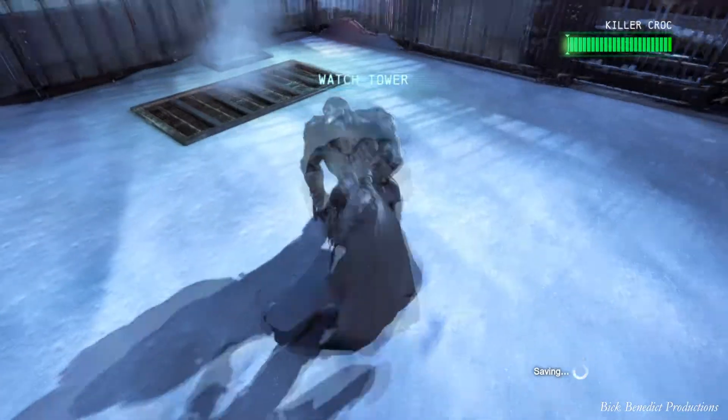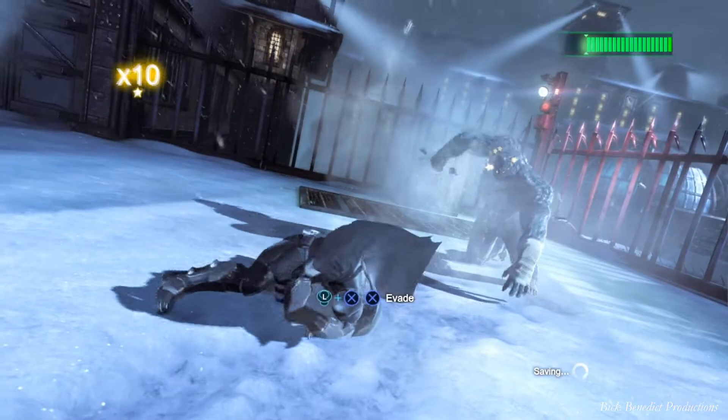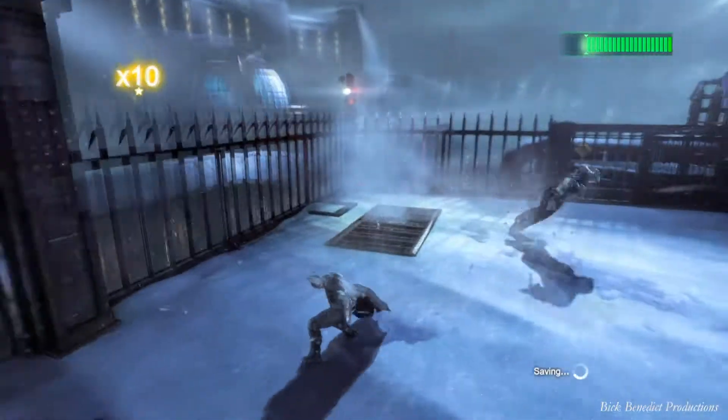What you need to do right away is do the cape stun with the circle button and then mash on the square button. At this point you need to do the evasion as it instructs you right there.